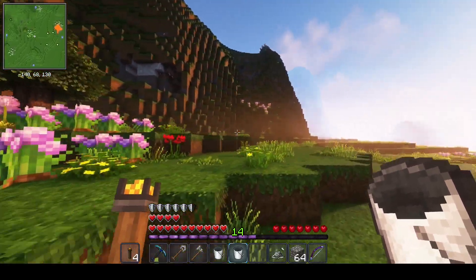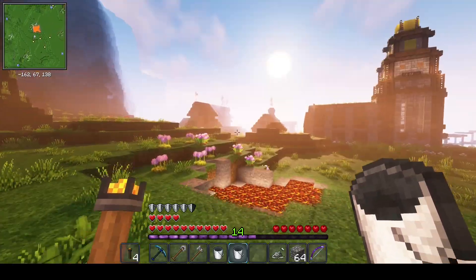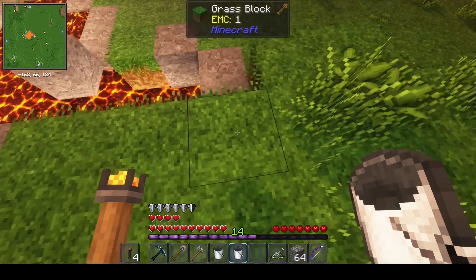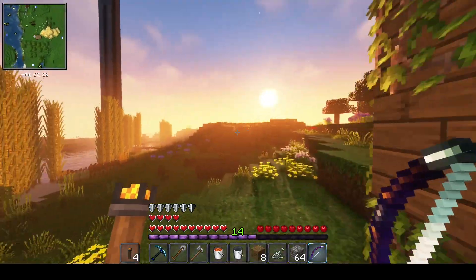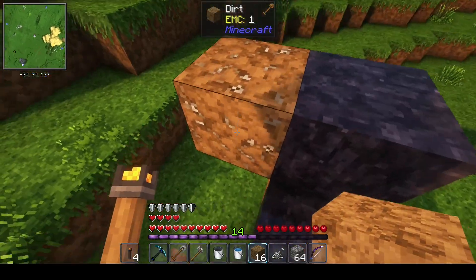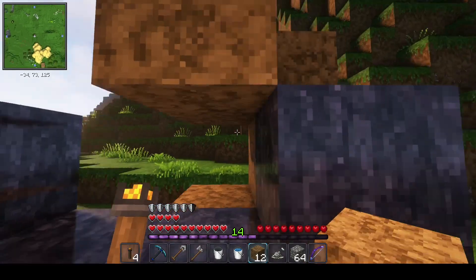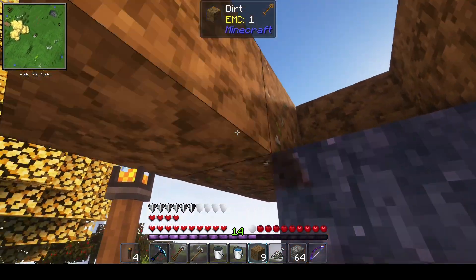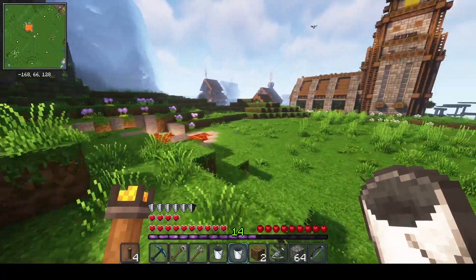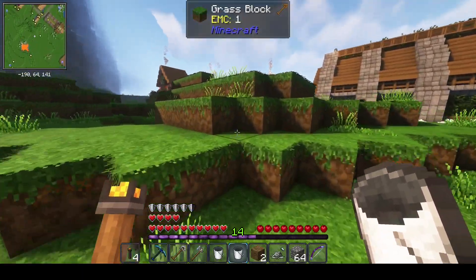There's a big cave over there and a ton of birds. Wow, look at how big that village is! Today's a new day, let's go. The portal has to be three pieces high, right? Yeah, three pieces high. So I'm gonna have to cast like this one for example.